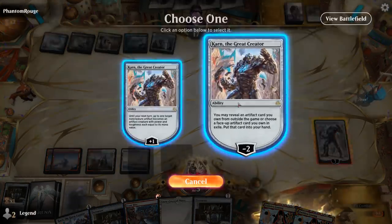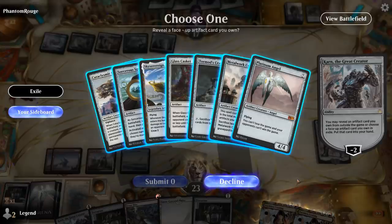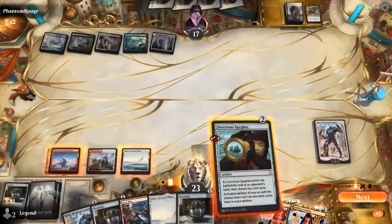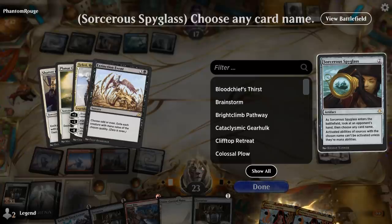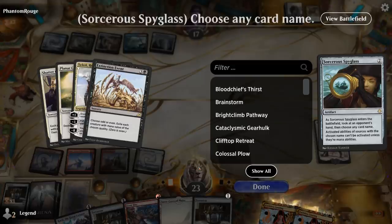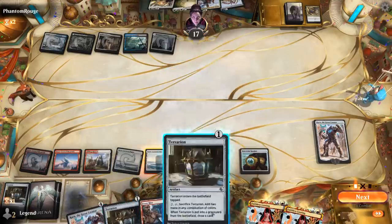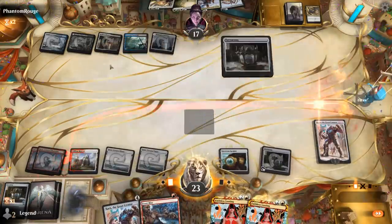The opponent has Teferi of Dominaria and Planar Cleansing. Planar Cleansing is problematic since it can get rid of our Spyglass as well. If they have one more land we'll still name Teferi. Double Terrarion means that if they wipe the board we draw a few cards. If they find the land we're in trouble. It's going to be Search for Askanta instead, which will transform pretty quickly. More Terrarions — anything useful with Karn? Metalwork Colossus is still too expensive, and reanimating Parhealion is tough when Planar Cleansing can be cast at any point.